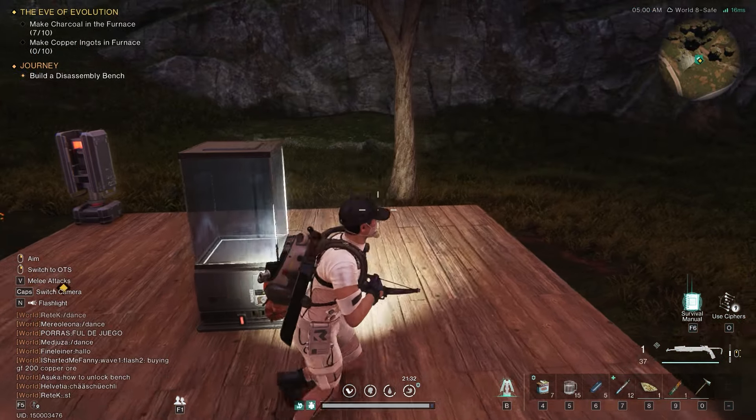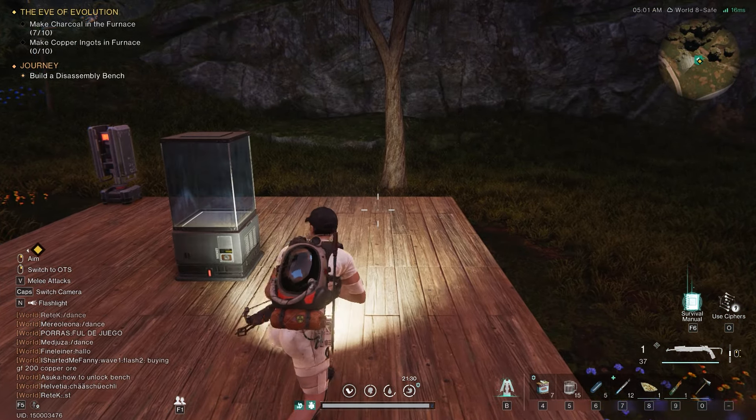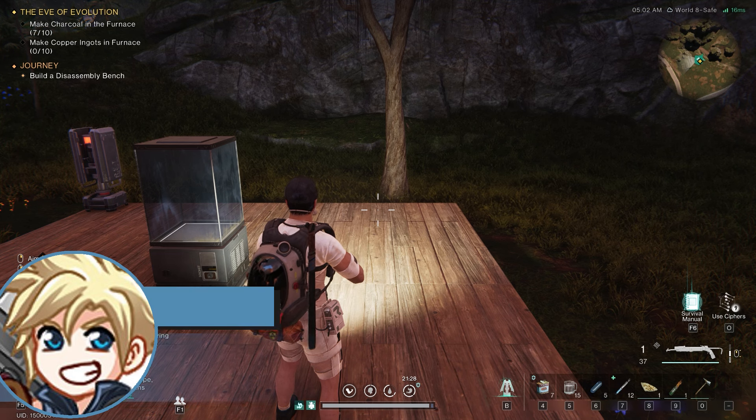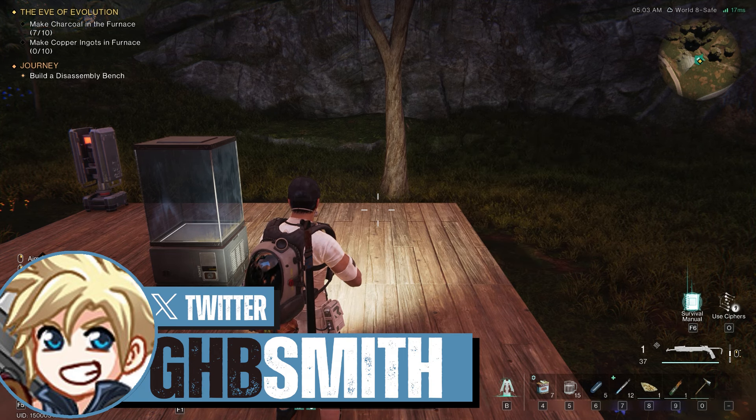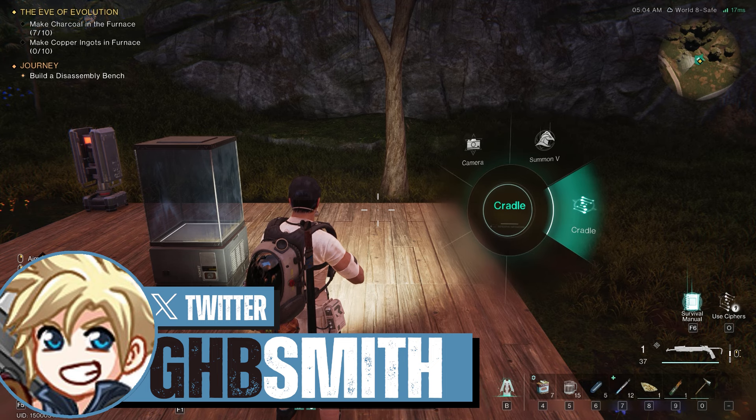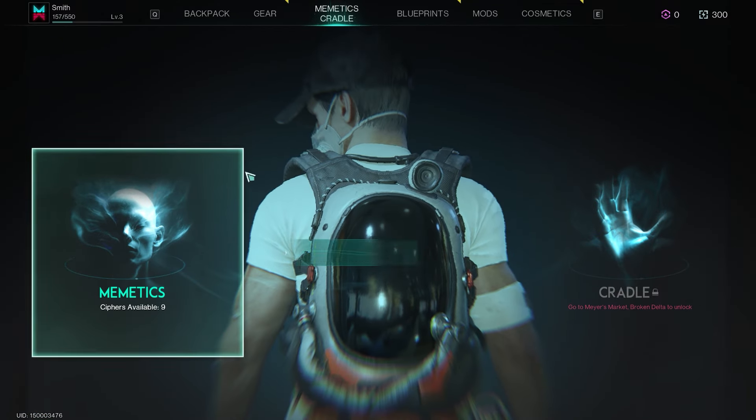What's up guys, Smith here from gamersheroes.com. Quick guide for the day in Once Human on how to build the disassembler. I've seen this asked a few times in chat, so I'm assuming people don't understand the skill system. In your building area, press Tab to bring up the cradle menu and highlight it — this will open up the memetic system.